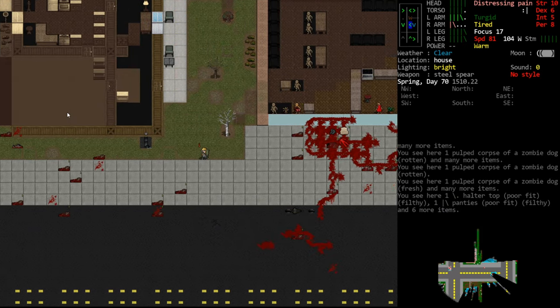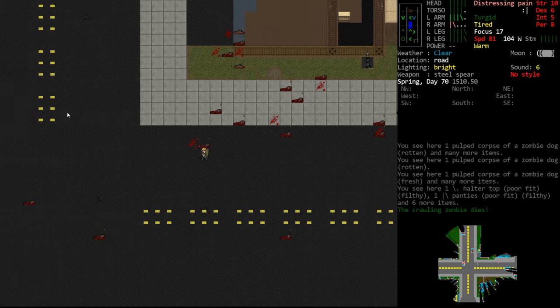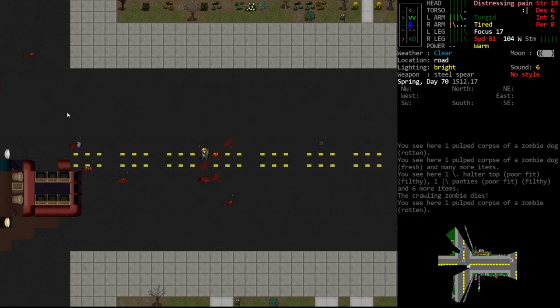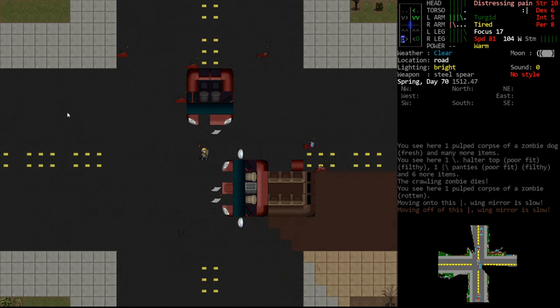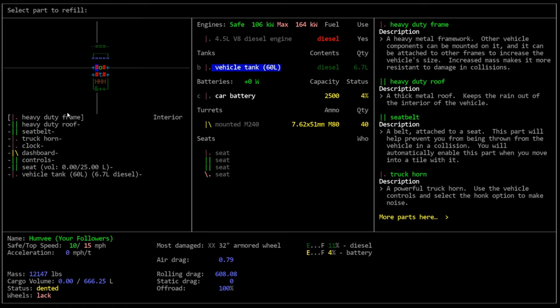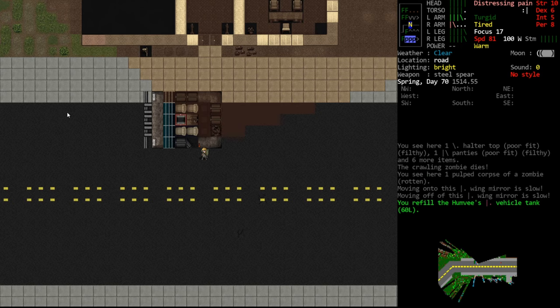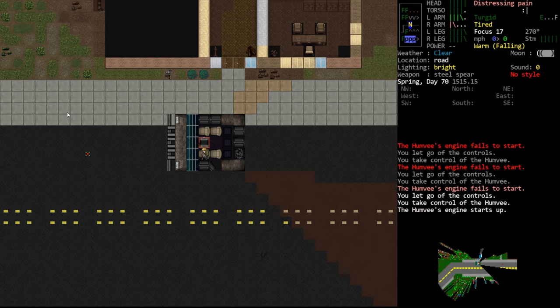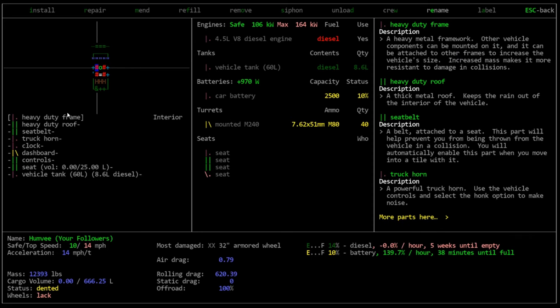That really tore us up pretty bad. One thing affected by the fight is that we took off our fur trench coat, which covered our arms - so currently our arms have no protection at all since we swapped to the vest. We'll address that in the future. For now let's fill this tank. I'd like to charge this battery a little bit because I'm nervous at how low the charge is. We're just going to run this engine for a little while and keep an eye on the battery percentage - this will eat up some diesel but it will charge the battery.